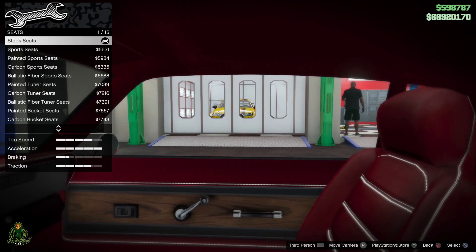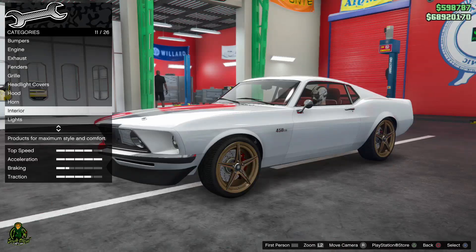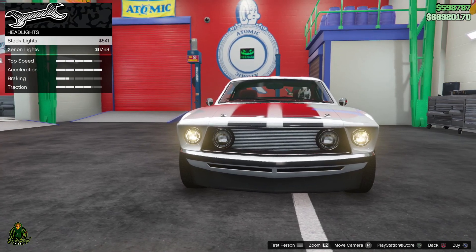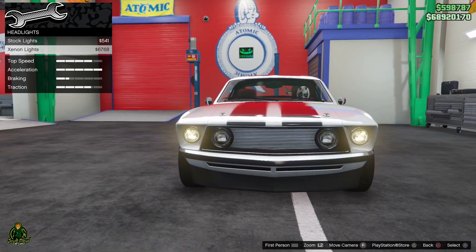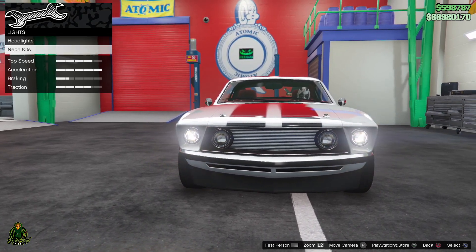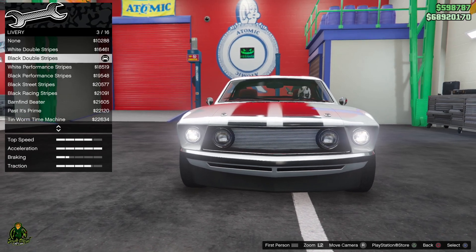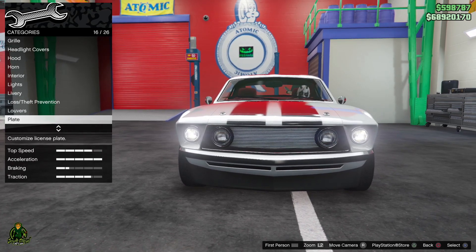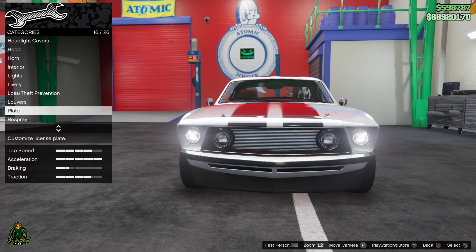For the interior, I went with stock seats. Steering wheel doesn't matter. No roll cage. For the livery, go with black double stripes. No louvers. Your plate you can do whatever you like.